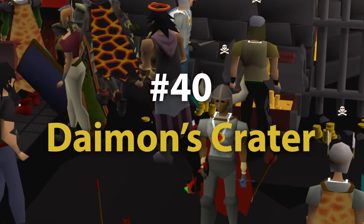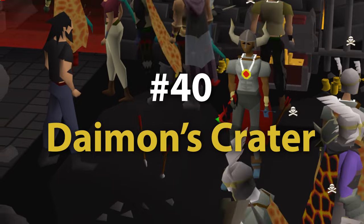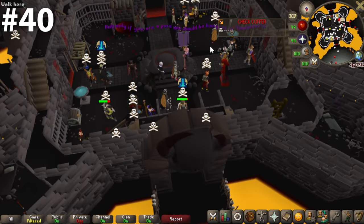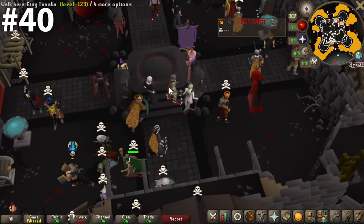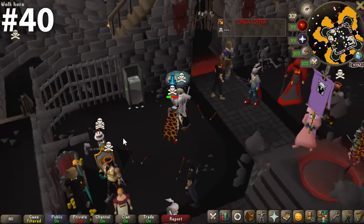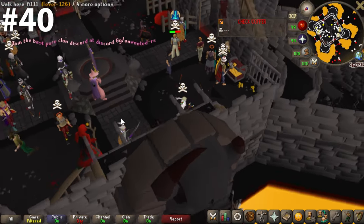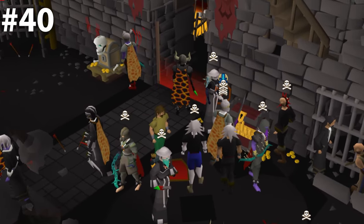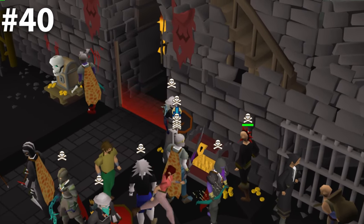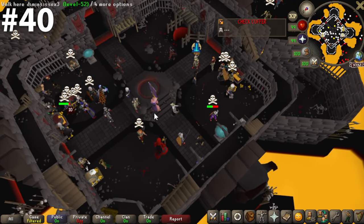Coming in at number 40, we have Damon's Crater, aka the Bounty Hunter bank chest. I absolutely hate it over here. Both these bank chests are terrible — a terrible place to be. The one redeeming thing is that the actual aesthetic of the bank chest itself is pretty cool looking with the gold falling out, but that is not nearly enough to move it up anywhere on the list.